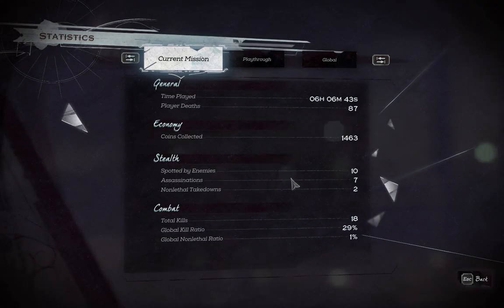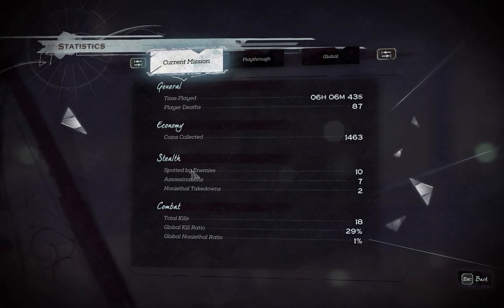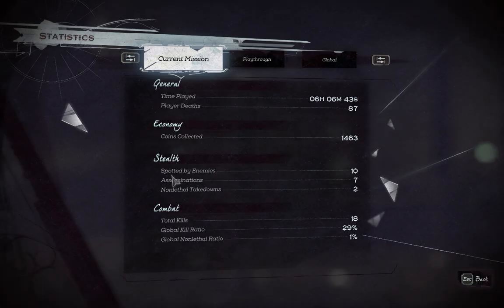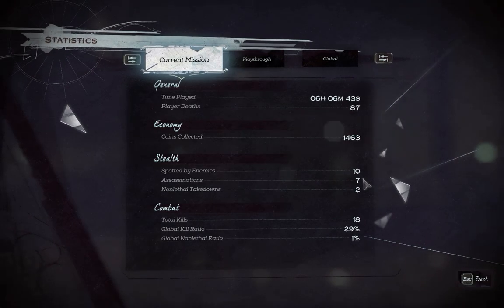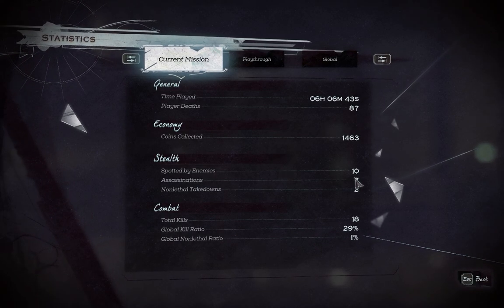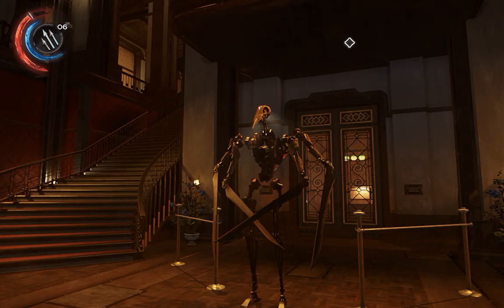First I'm going to show you my stats page. I wanted to restart this mission and actually do a Ghostly run-through, but Dishonored 2 does not have an option for replaying a mission yet, although supposedly that is coming in a future update. So my stats are what they are. The important number is this one — Spotted by Enemies. I've been spotted 10 times, and the goal is to kill Clockwork Soldiers without that number increasing.